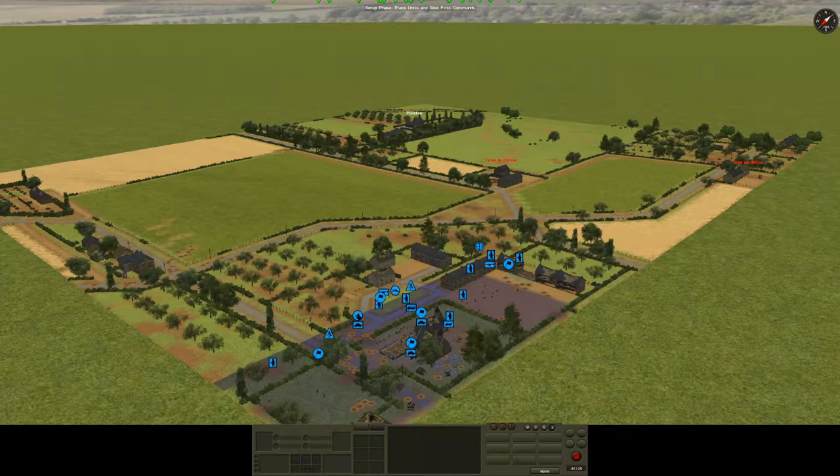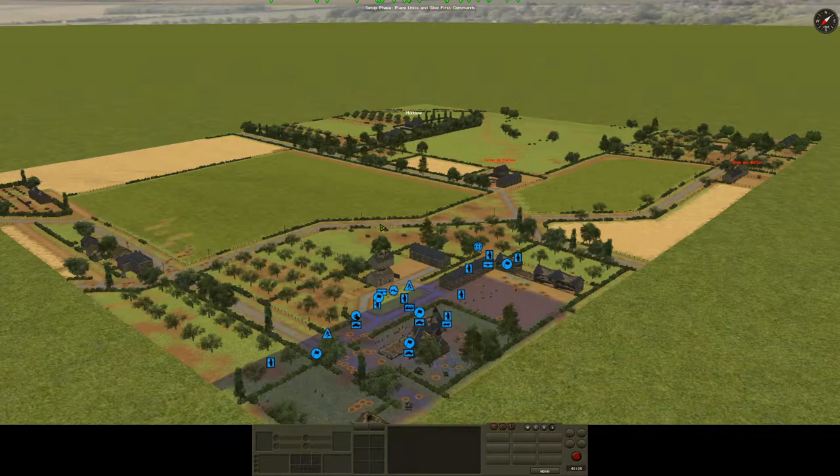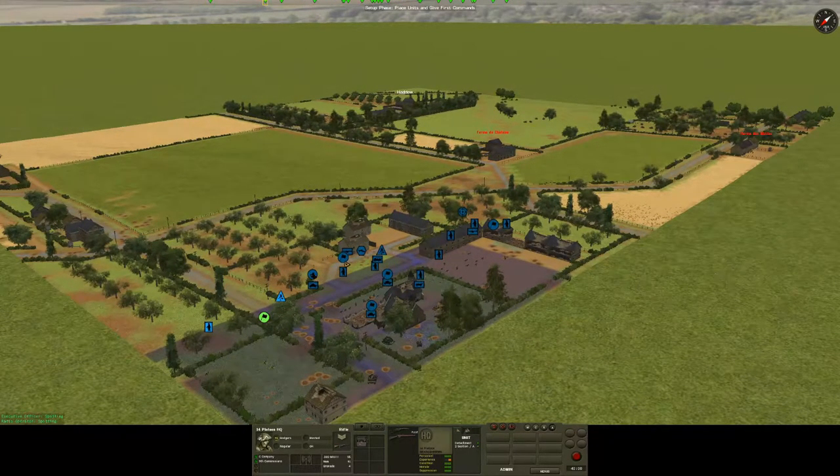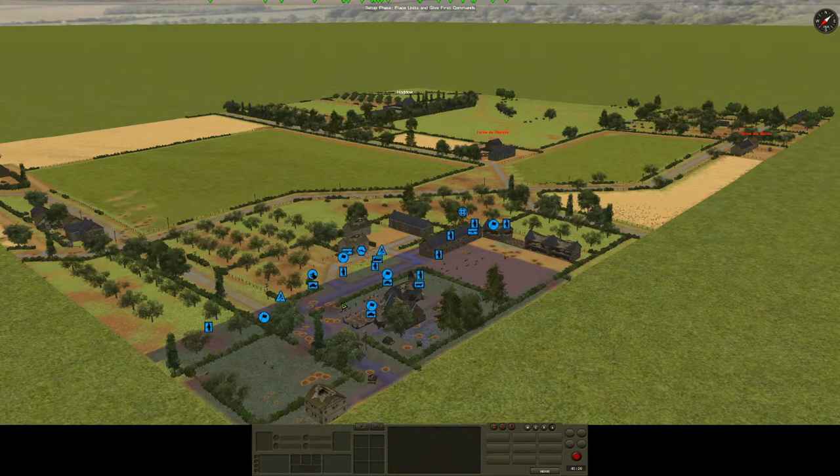The objective here is to essentially route out a German infantry platoon. The forces at our disposal are the 13th, 14th, and 15th platoons of C Company. They have obviously been slightly battered from previous excursions, and I think this mission may be where I pay somewhat for not protecting my infantry better in the previous scenario.